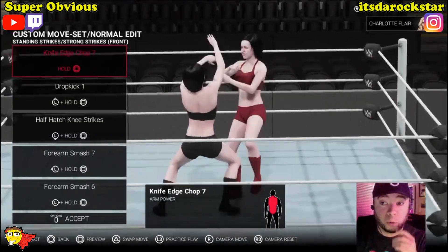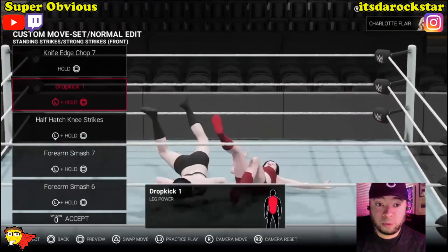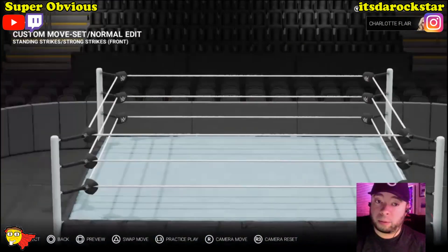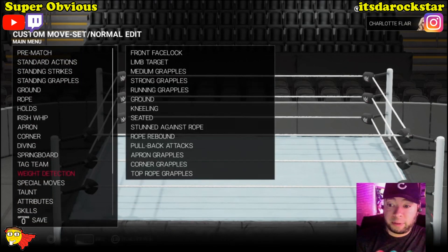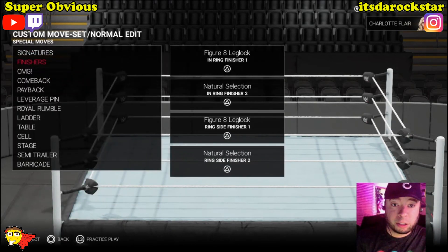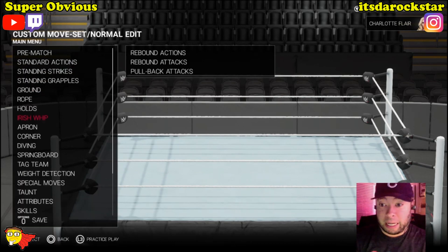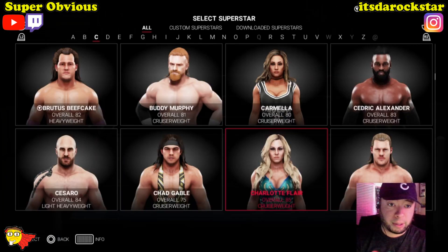Now that is really cool man - they have different animations for the moves. Oh man, that's going to make it seem so much better. Oh my god, wow. So everything else is the same - you got your two signatures, you got your two finishers. You can apply different ones. The animations changing - that's already doing it for me. We're in it, let's go through.